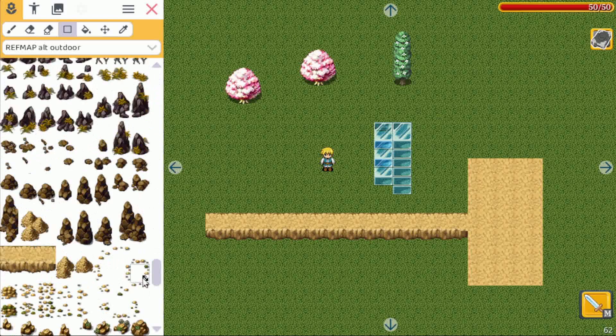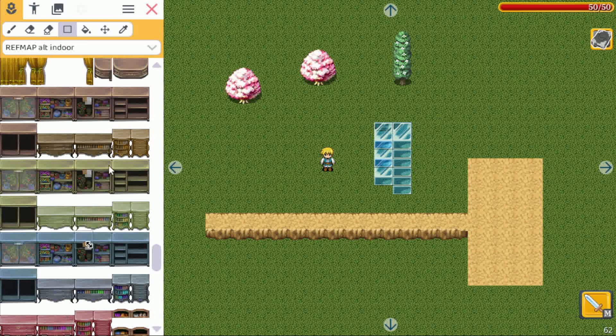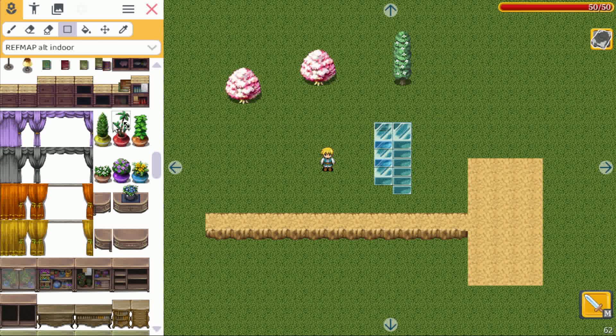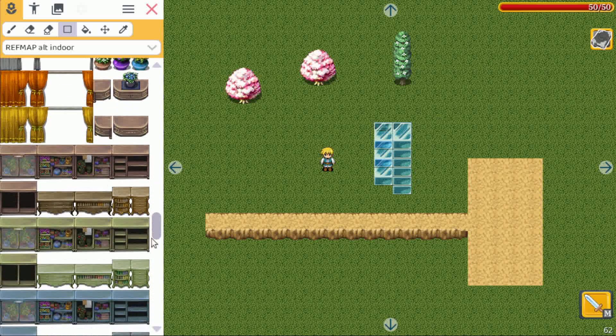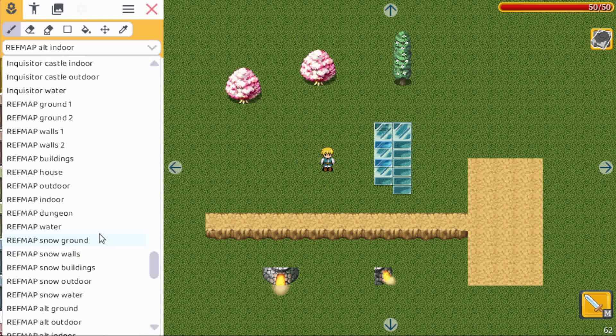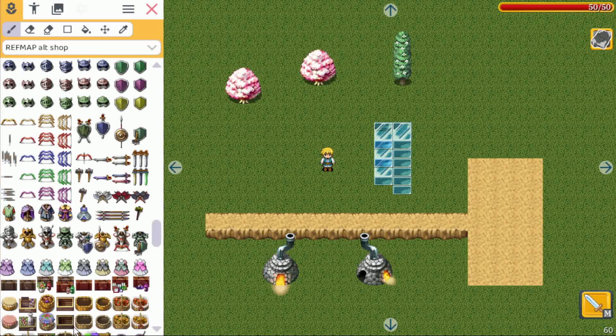The third one is the alternative indoor tileset. We have a bunch of closets, beds, books, indoor plants, and curtains. At the bottom there's also a very nice animated oven — as you can see it's animated. You can place the top part using the normal REFMAP indoor tileset and combine them like this.